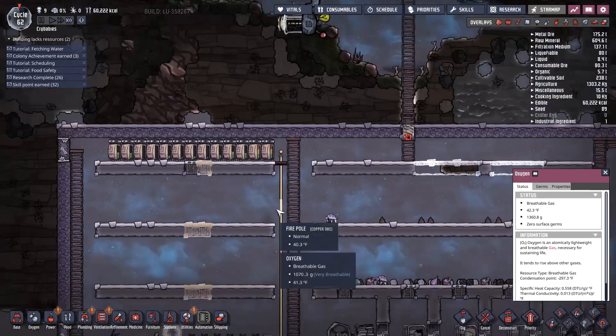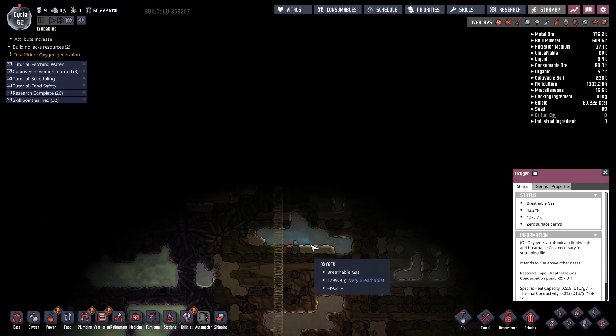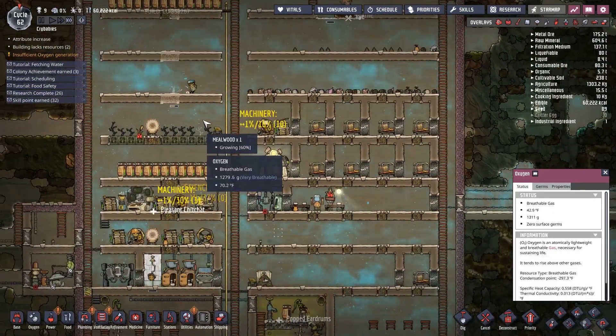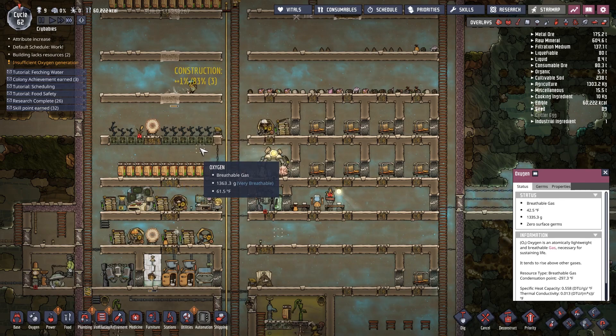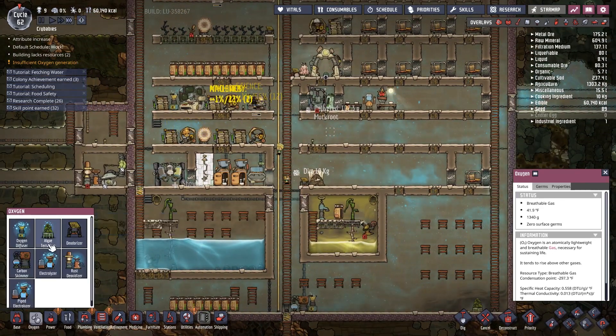Fun tip: when you get to the surface, make sure it's separated from the rest of your base — I assume because it's pure vacuum up there and that would go bad. How's the breathable oxygen going? Not great, actually.